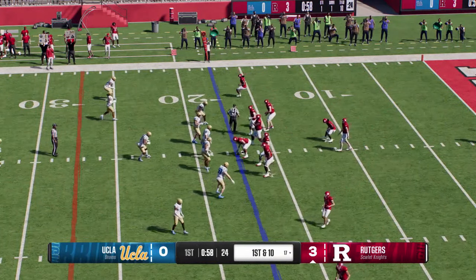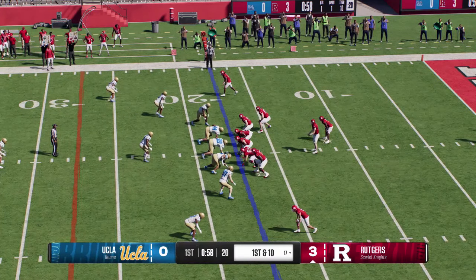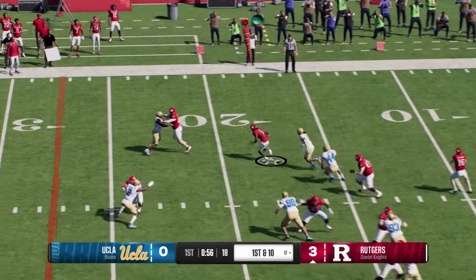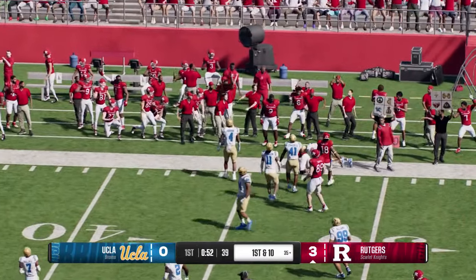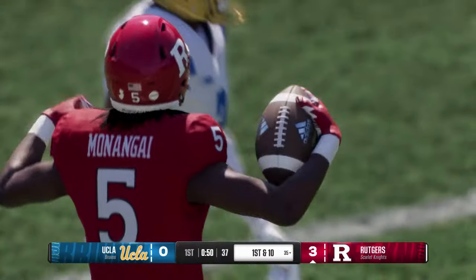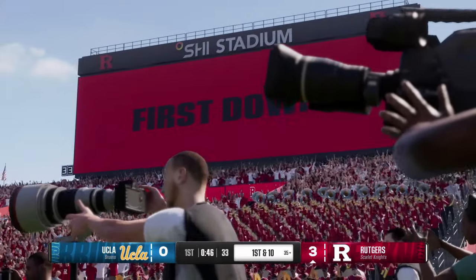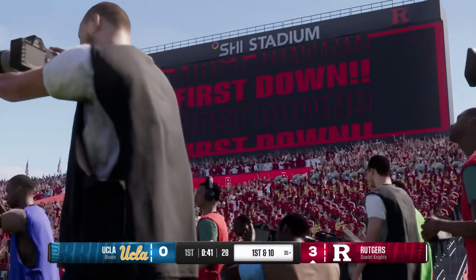The Rutgers offense heads back onto the field. Always good to get points on a drive, but chip-shot field goals can leave you a little empty. The great teams get touchdowns in the red area — you've got to execute a little better on this drive. Generally the best red zone offenses are the ones that run the ball the best, so let's see if they can be a little more physical on this drive.